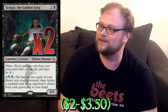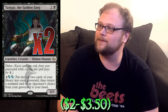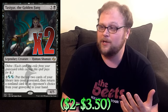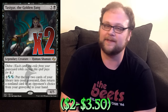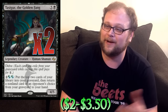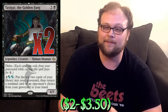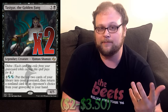To round it out, two copies of Tasigur right here. Another thing that helps us get stuff out of the graveyard — he's really resilient and a huge body for sometimes one mana, so that's pretty freaking cool. We're playing a lot of fetch lands and a lot of instants and sorceries that will go to the graveyard, so Tasigur is really easy to cast. He's one of the best cards in the entire format, whether you're playing him as a cheap creature with an amazing body, or playing him to recur cards out of your graveyard, or just doing both.